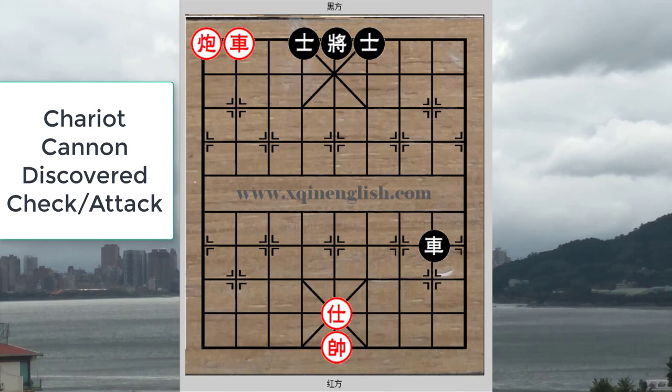If it were red's turn to move, red would simply play R8-6, and the red cannon will deliver a check which black must resolve by moving the advisor or king. This will result in the loss of the black chariot, as the red chariot will be able to capture it. This discovered check is one of the most potent tactics the chariot-cannon combination can use in actual play and must be learned by heart.